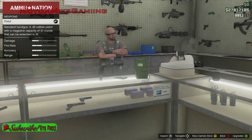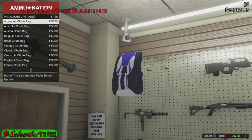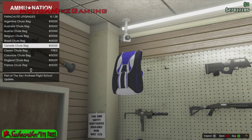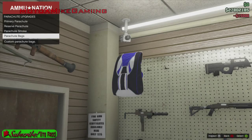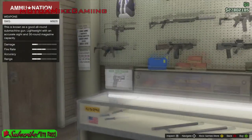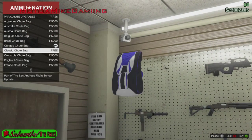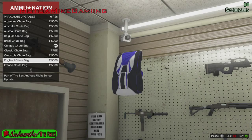Let's check out a different one - let's look at the Canadian one. That one's cool with the Canadian flag. And what's this free one? Classic - oh the classic chute bag, just a normal parachute bag.